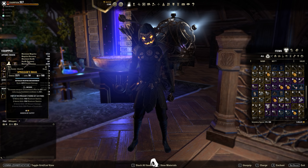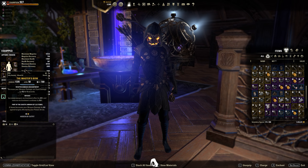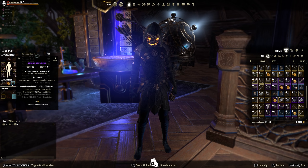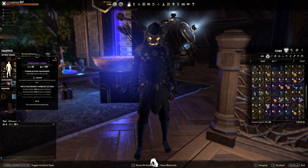On my front bar: Spriggan mole with infused disease enchant. On my back bar: a Master's Bow with infused weapon damage. My jewelry is all Spriggan — infused weapon damage, infused stamina recovery, and one robust stamina recovery to get sustain up a bit more. You can run infused weapon damage instead of the stamina recovery glyph if you're already comfortable with your sustain, but I like to oversustain my builds by quite a lot.